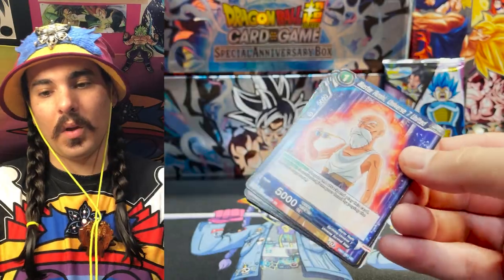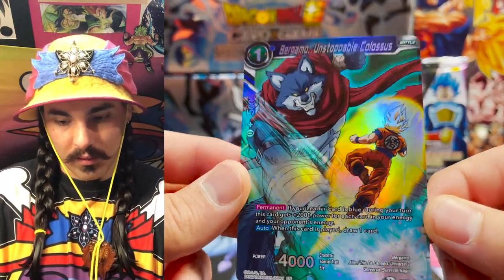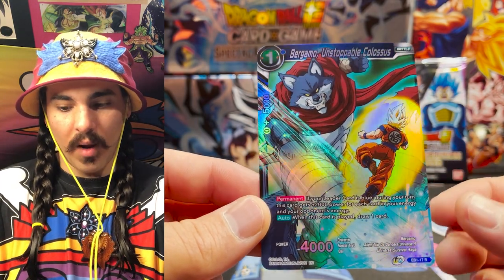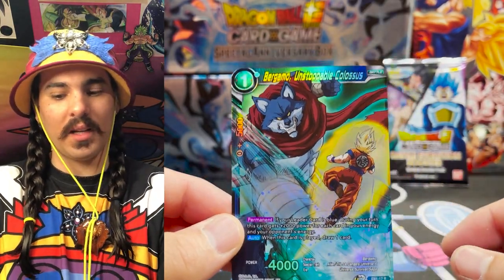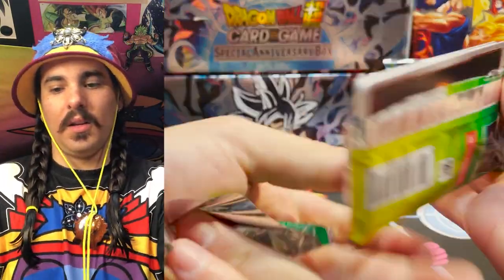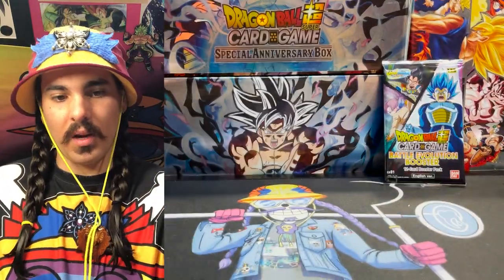Oil one-drop crit boy! Parallel foil - parallel foils in this set look fantastic. Oh yeah, foil Bergamo one-drop. I think this card is awesome and I've only pulled one of these so far, so this is really exciting to pull. You basically get a bunch of power based on how much energy is between you and your opponent, and you get to draw a card when you play this guy. I think this is a really good, fun, spicy one-of in pretty much any blue deck, because if you see it late game you can just play it and get value out of it. Bergamo the Unstoppable Colossus - another one non-foil, and our foil is Desperate Measures, great counterplay.